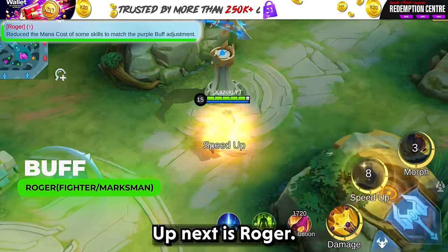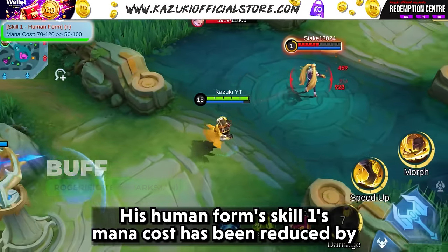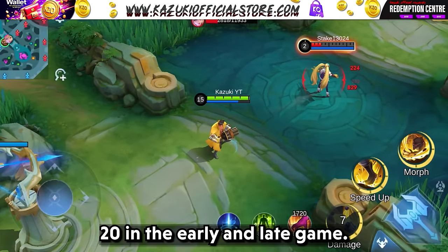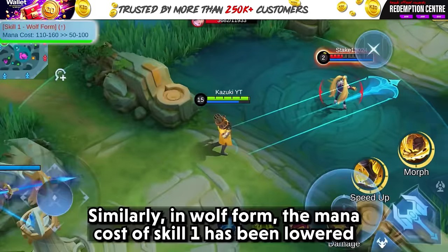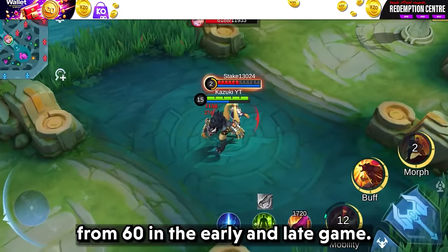Up next is Roger. In human form, skill 1's mana cost has been reduced by 20 in the early and late game. Similarly, in wolf form, the mana cost of skill 1 has been lowered by 60 in the early and late game.